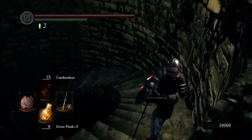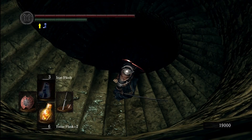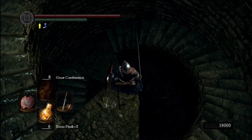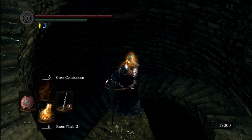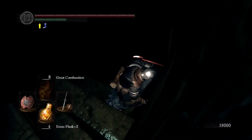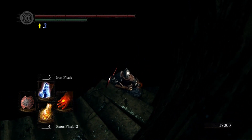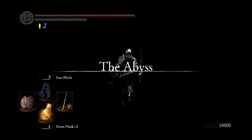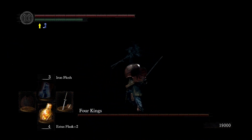Our strategy for the Four Kings is largely going to center on iron flesh and pyromancy in general. We're going to try and close the gap — normally you can just drop down the center here, but the game is trolling me. Now we're at the bottom of the stairway. We're going to rock iron flesh, get up in their grill, use pyromancy, and after we're out of great combustion we'll be willing to use melee. For the first king that spawns, we're actually going to try and two-hand our weapon and just crush him.